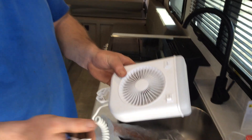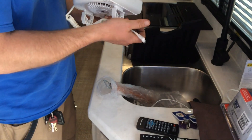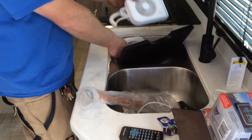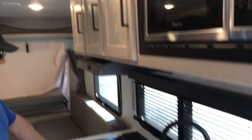You have bunk light fan combos — two-speed fans with a light — and there are two of them. Your cutting boards are there as well. You have a 110 microwave up at the top.